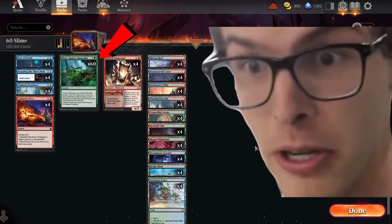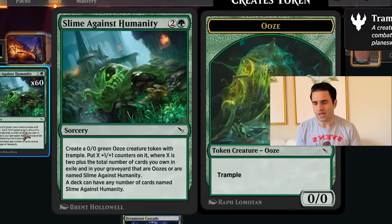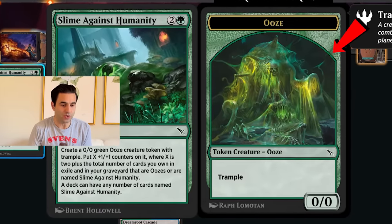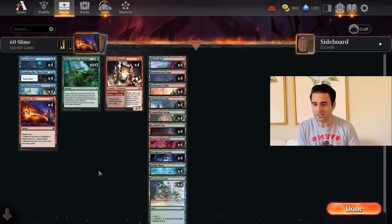I'm playing 60 copies of Slime Against Humanity in my standard deck, and you can too, if you'd like to. Right off the bat, you need 60 copies of Slime Against Humanity. A deck can have any number of cards named Slime Against Humanity, and we're choosing 60. Slime Against Humanity creates a 0/0 green ooze token with Trample. These slimes can get pretty big and a lot of fun. That's basically the whole deck.